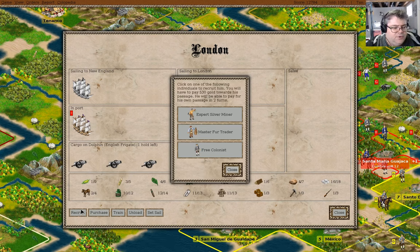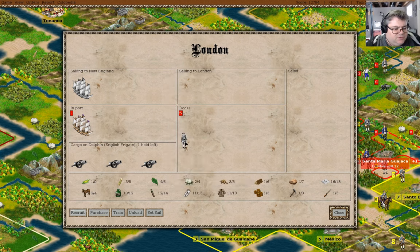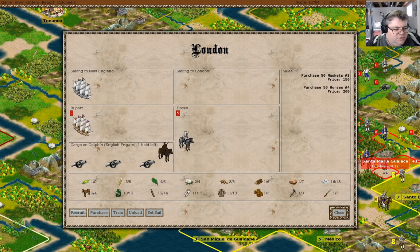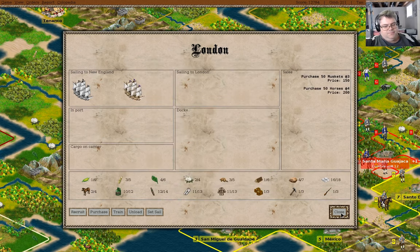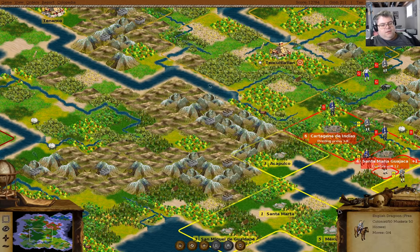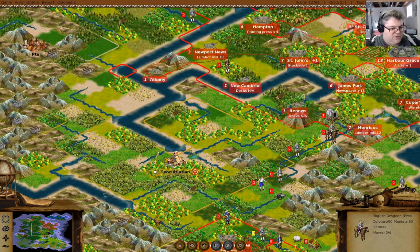I can recruit a free colonist who can be a dragoon, and they can head to New England. So now that we've had some fun yoinking a couple colonies from the Spanish.